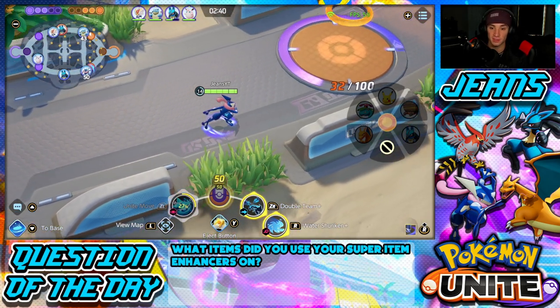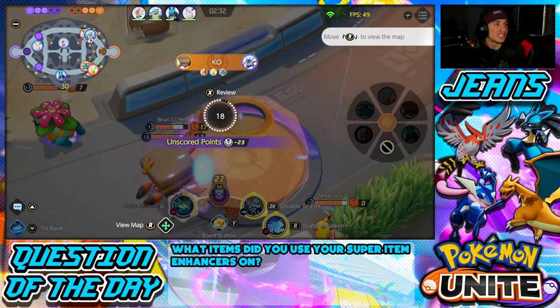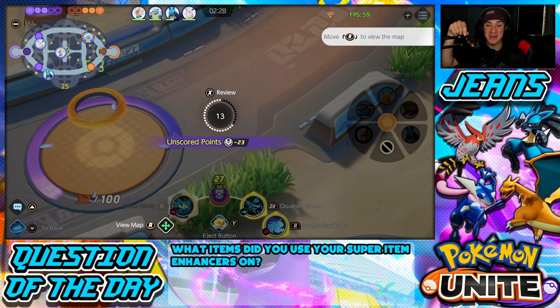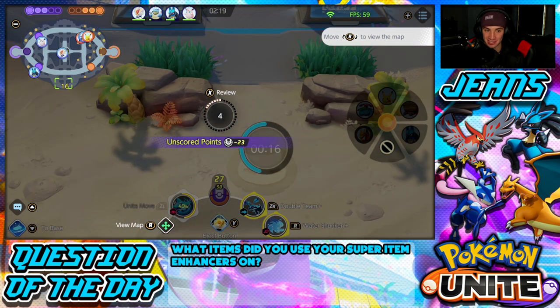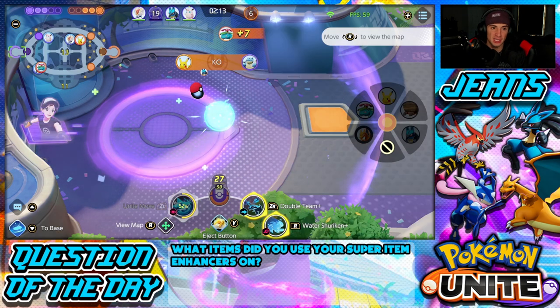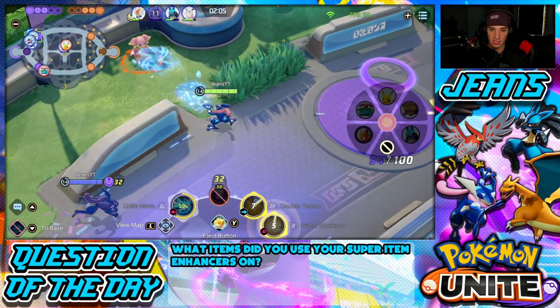If I score I'll be level 15 and can take out the tower. I think someone's in the bush — yep. I might be dead. I can't even move — what just happened?! They were all waiting for me! Nobody was there and then four people came out from every angle. Crazy. Drednaw's not going to matter since it's only three seconds and nobody can kill that. But our levels are looking super well — I might be able to get level 15 by the time Zapdos spawns, which could be enormous.